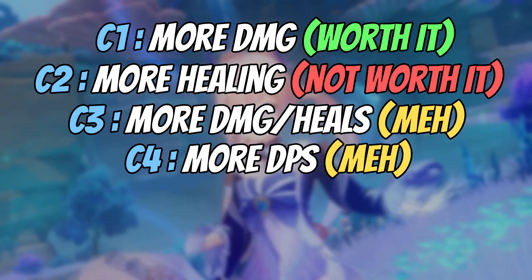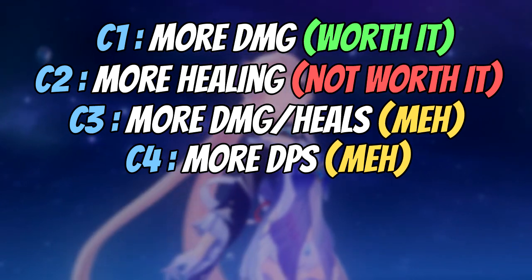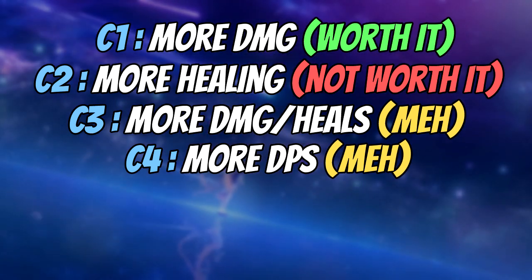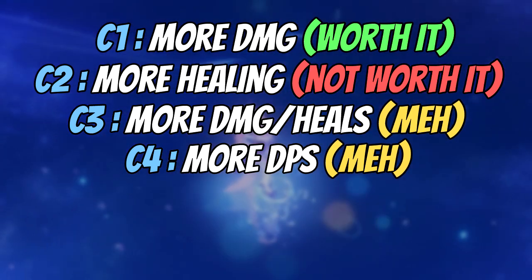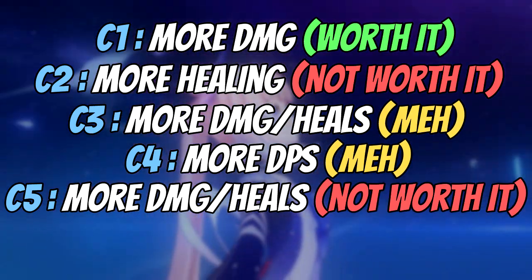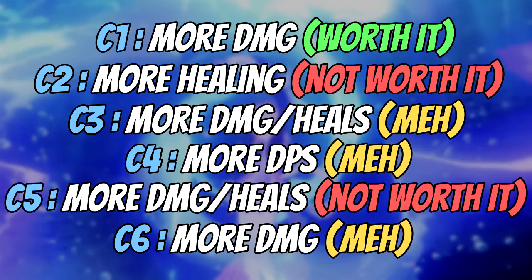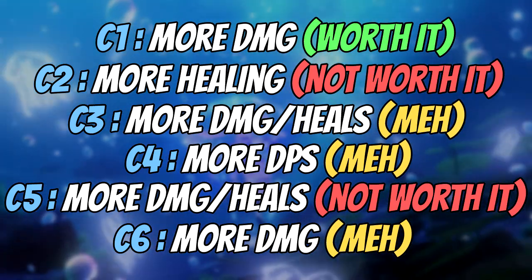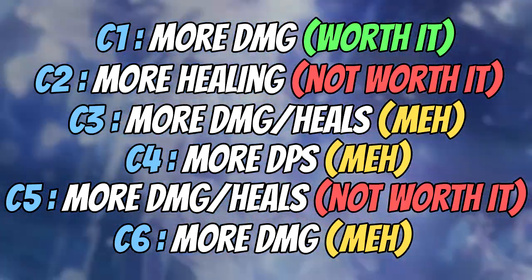C4 gives more DPS and energy — it increases your attack speed and restores a lot of energy. It's a cool constellation but not really necessary. C5 increases your elemental skill level, and finally C6 gives a huge damage boost: 40% Hydro DMG Bonus, which is massive.